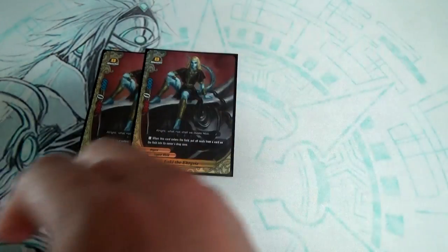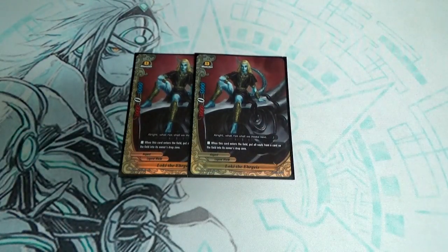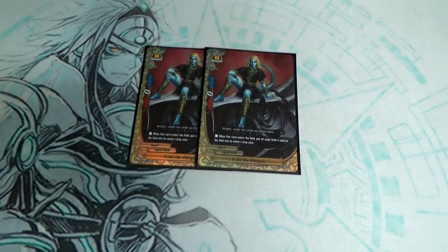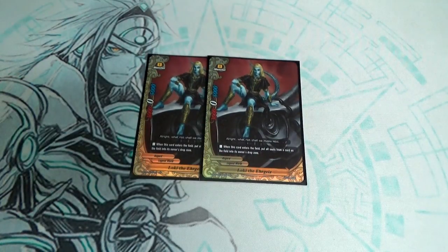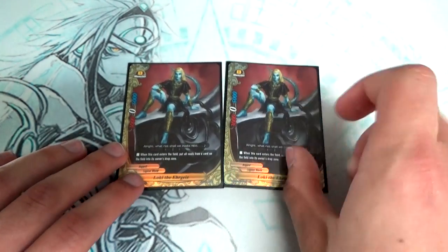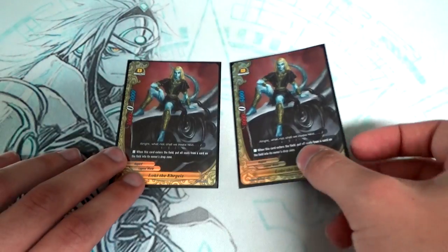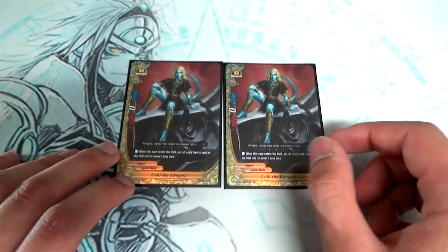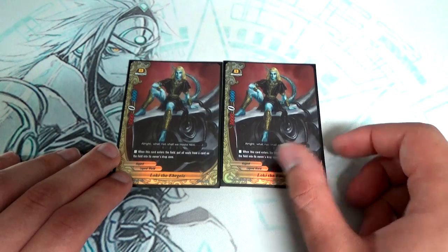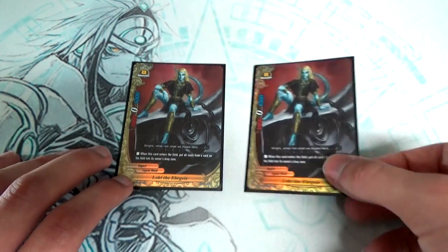For my side deck — 2 more copies of Loki the air guy. If I'm playing against Gabe, I'm going to run all 4 copies in my main deck. Really good against Prism Dragons since they don't have that soul protection spell. Really good against size three focused decks in general.